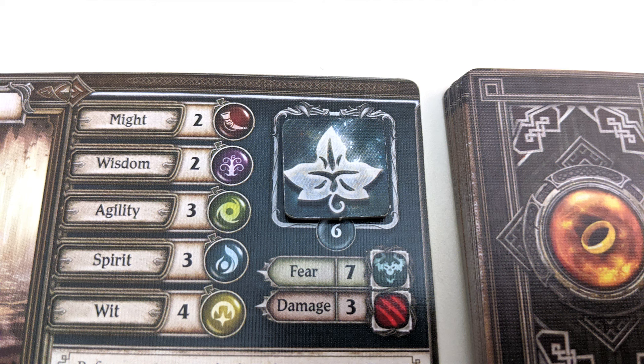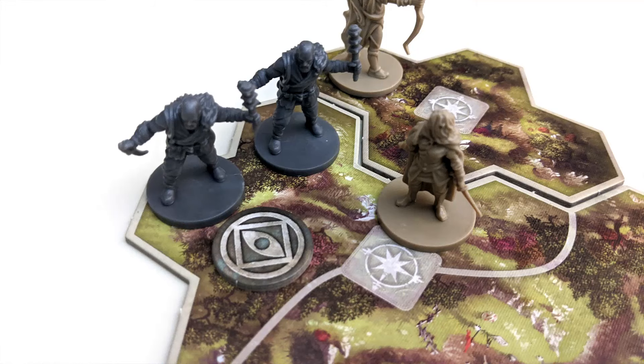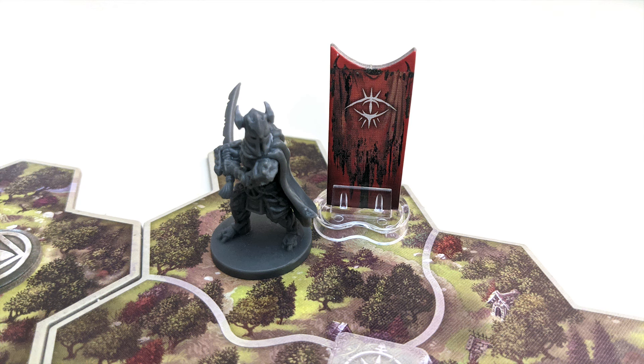Each hero has a fear and damage limit. If their cards of that type meet or exceed their limit, they'll have to perform what is called a last stand. This is a test that the app will walk you through, and if failed, that hero is defeated and the adventure is lost unless the rest of the group can complete the objective before the end of that round. If you want to interact with a token in a space with an enemy, or just leave a space that you share with an enemy, you have to provoke them. Press the provoke button in the app for the relevant enemy and resolve an attack against your hero. After that, you're free to move or take your interact action. Any enemies that attack or counterattack during the round become exhausted. Exhausted enemies can't attack or be provoked until they become readied again via the app at the end of the shadow phase, with the exception of elite enemies who can still counterattack even if exhausted.